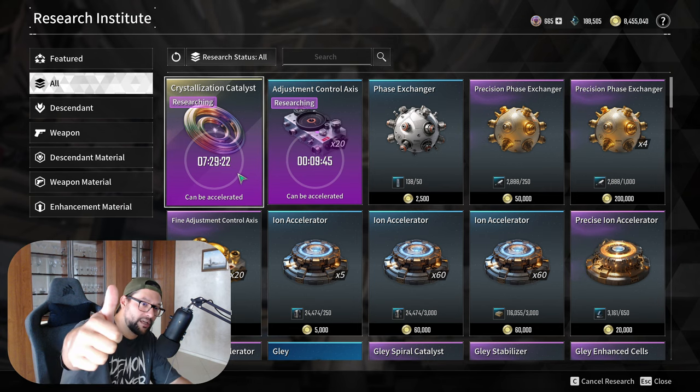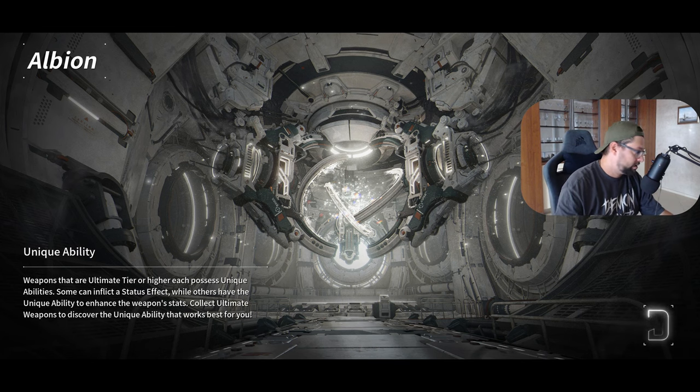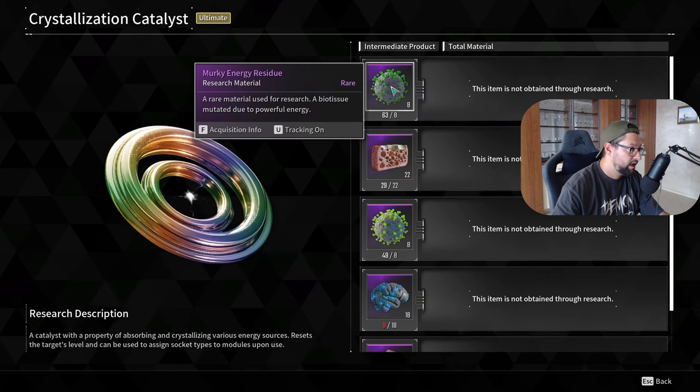If you like this content, I would really appreciate your support by liking this video. Let's go one by one. Let me show you how to grind the first item in the list: murky energy residue.